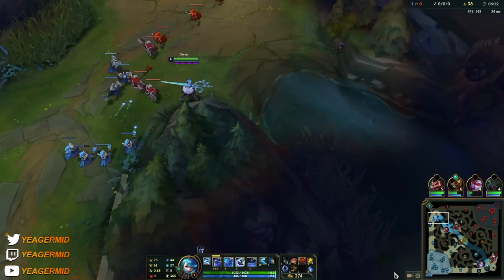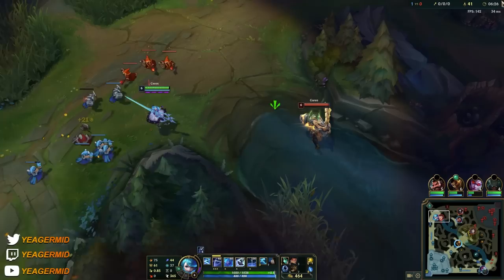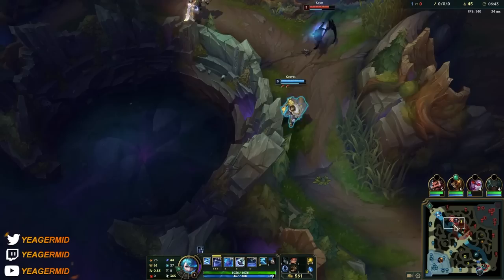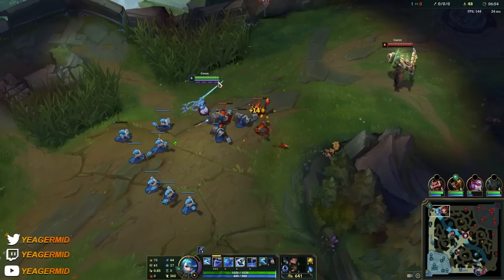Now we've got the ultimate up — it is showtime. Your W is actually what makes Gwen really strong in fights, because as long as every other target is not standing in your W, they are not able to aim at you — you become untargetable. Any skillshots they throw at you will just fly straight past you. At the same time, the W also gives you a lot of resistances, so you don't only have to use it to evade stuff but also in an all-in, because you get a lot of armor and magic resistance.